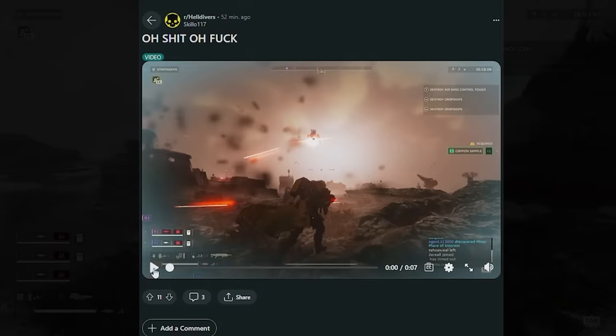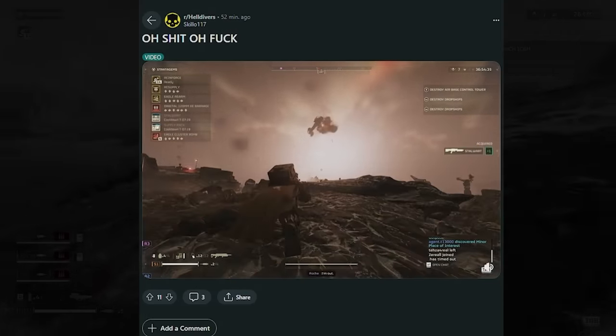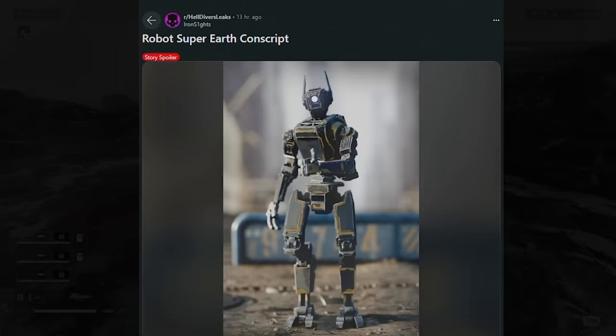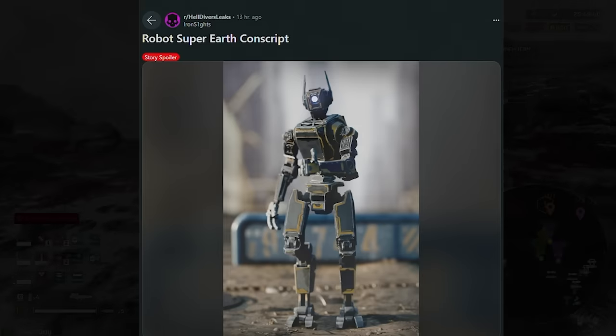Probably one of the most unlucky Helldivers I've seen — this guy manages to shoot down an automaton ship and, guess where it lands, right on his face. He doesn't die, which is incredible. This is actually the kind of content I originally wanted the video to focus on, but then the infinite grenade glitch came out.